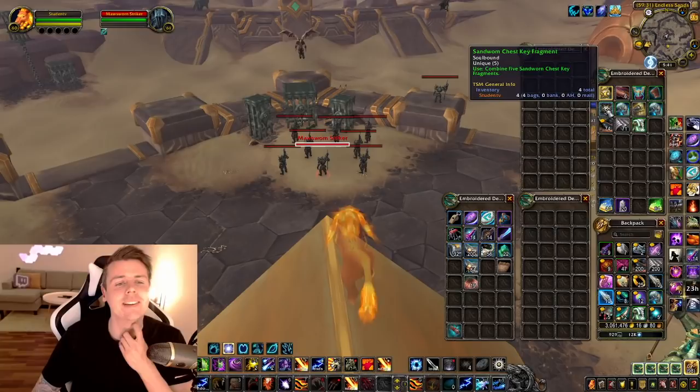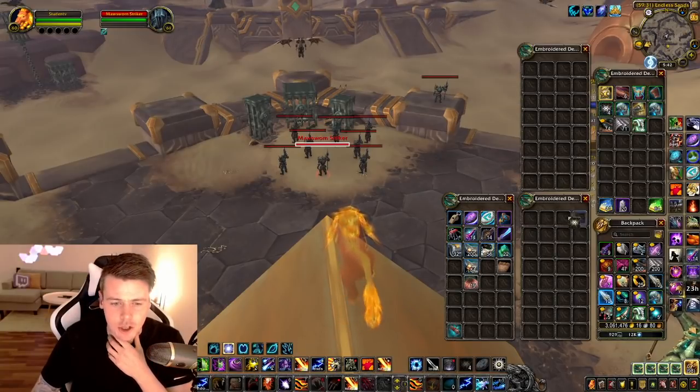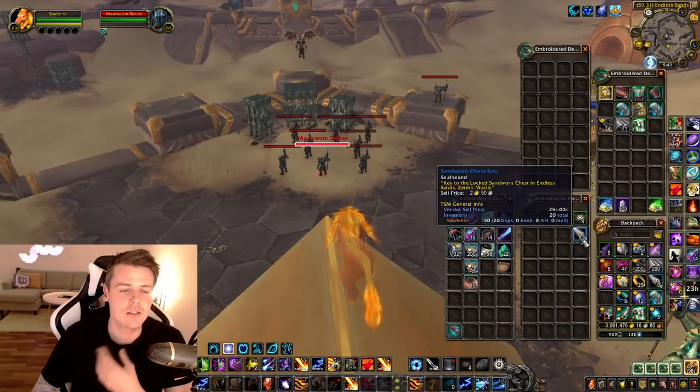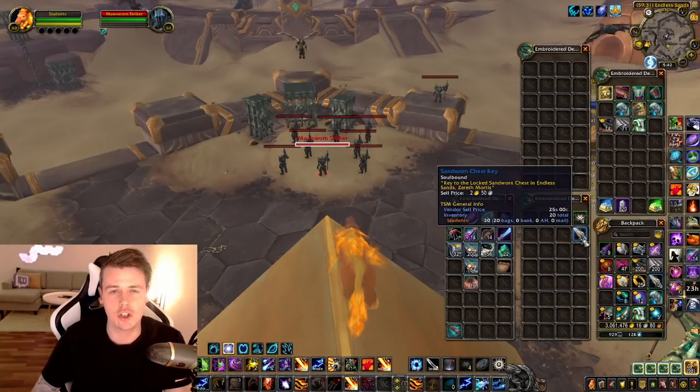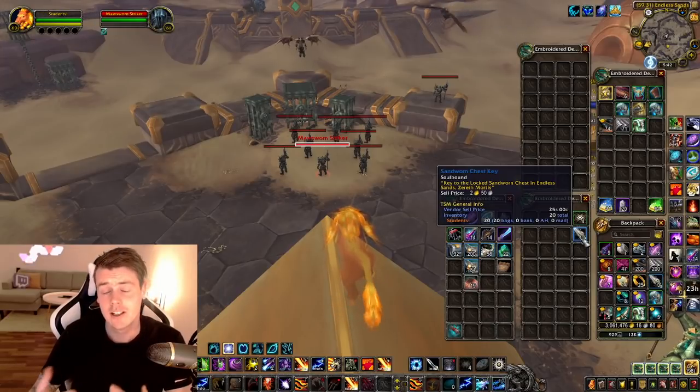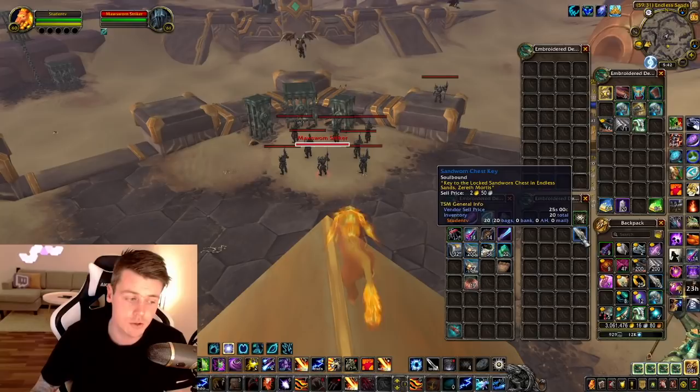You also get these Shadow Worn Chest Key Fragments. Five of these are used to make one of these Sand Worn Chest Keys, which you can use to unlock chests in the area, and those chests have a chance of giving you the legendary material that you can also sell.